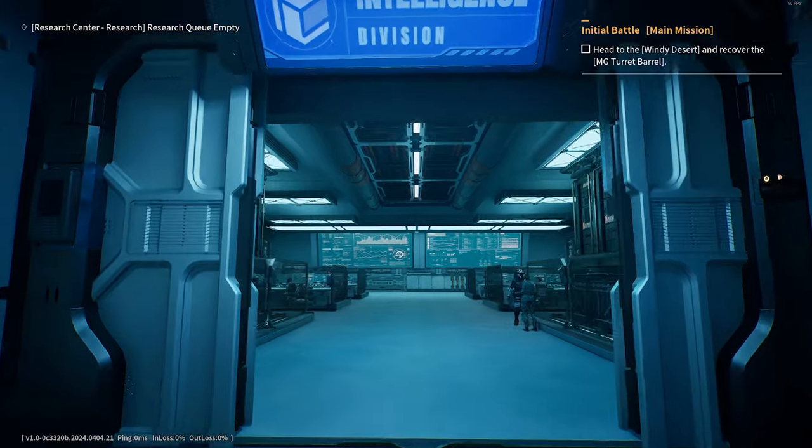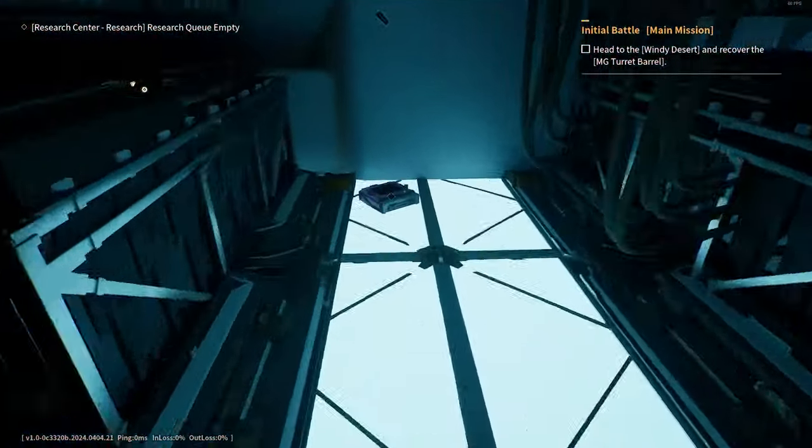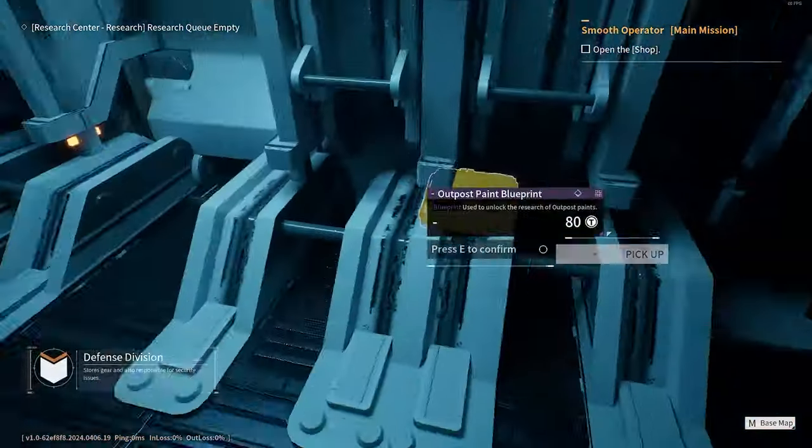The one in the intelligence centre is also not hard to find — it's just between the server racks. The tiny little defence division also has one that's quick to grab too.